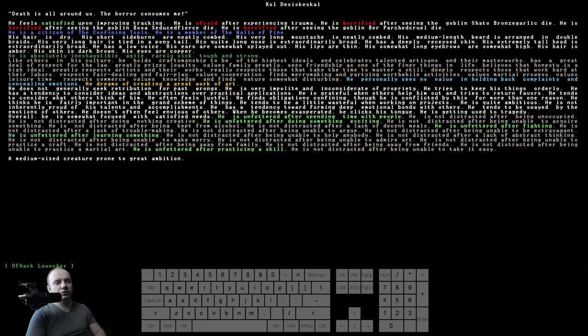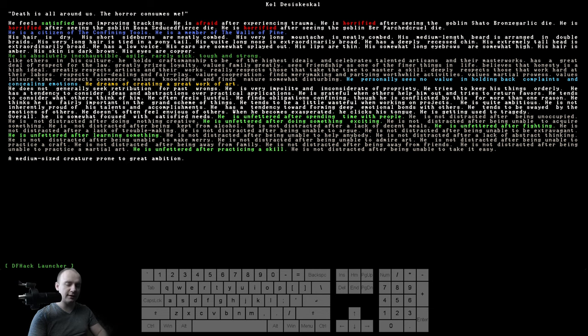Demigod is simply an easy mode and I definitely recommend it for beginners. When choosing attributes, I advise getting a lot of endurance especially. Endurance in combat is the most important stat — strength and agility don't really do much if you are tired. The moment you are tired in combat, you are going to die, because when you are tired you won't be able to dodge in time or land any attacks.